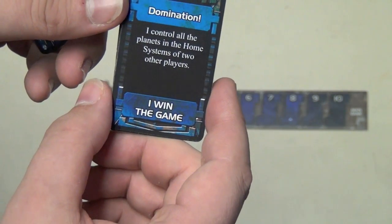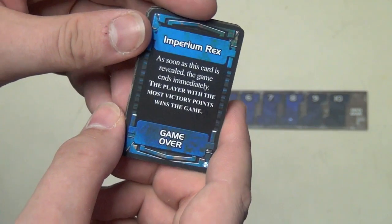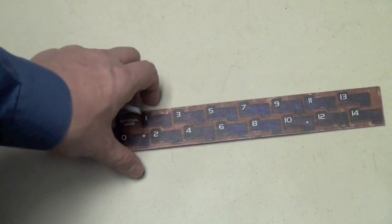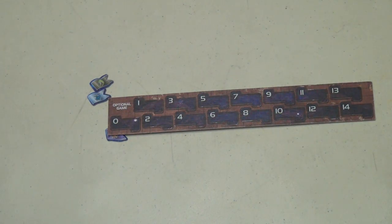Some objectives can even win you the game outright, like controlling all planets in the home systems of two other players. Eventually, Imperium Rex will show up in the objective deck, and as soon as that card appears the game ends — whoever has the most points wins. Otherwise, the first person to ten points wins, or you can go to twelve or fourteen points for a longer game.